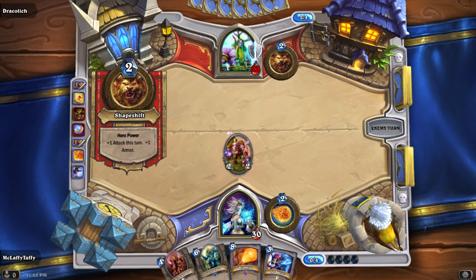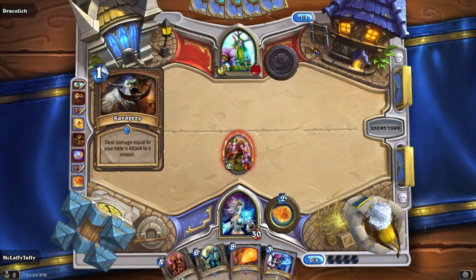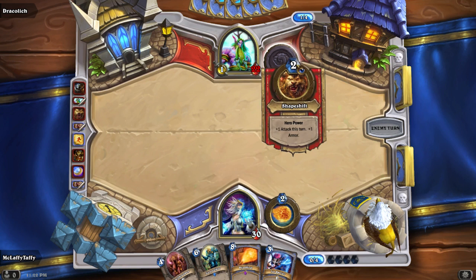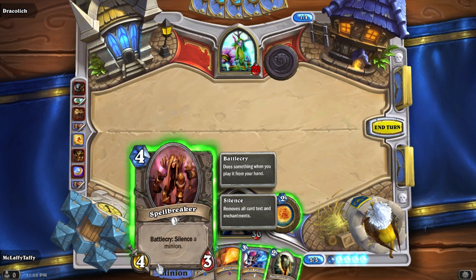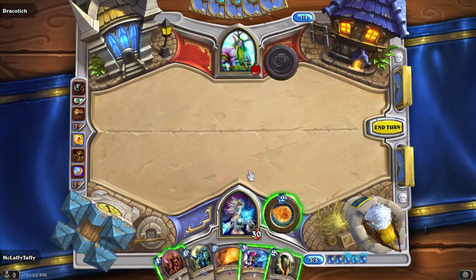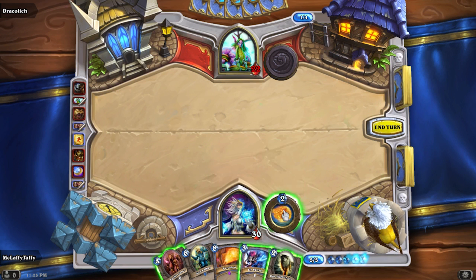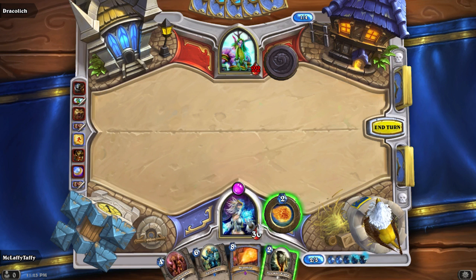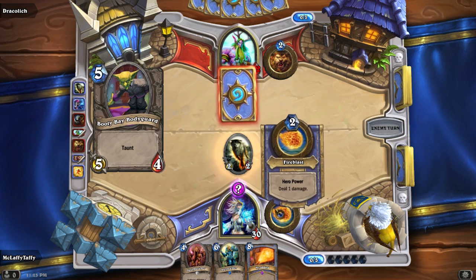He's gonna hero power and attack the Cobalt Geomancer - he probably has some sort of weak AOE board clear. Yeah, he wanted desperately to get rid of that Cobalt Geomancer, but I got terrific value out of it and he still has nothing on the board. I don't want to play my Spellbreaker because I don't want to lose that amazingly valuable battle cry. I think I'm gonna play Ice Barrier - it gives me essentially eight health when he decides to attack me. He doesn't know what action triggers it, it's a secret.